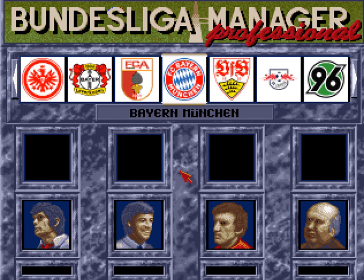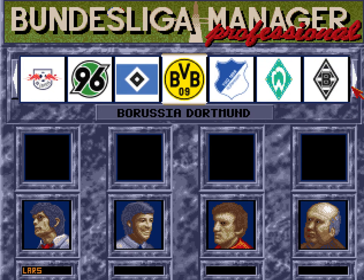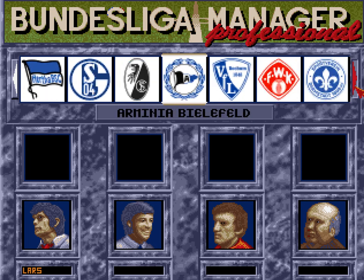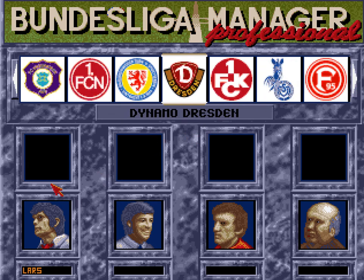Jetzt würde ich das Spiel starten. Ich spiele mit Dynamo Dresden und gebe erstmal meinen Namen ein. Ihr seht hier die Logos – das ist alles aktuell. Die Vereine... RB Leipzig gab es in der damaligen Zeit noch nicht. Das sind jetzt erstmal alle Bundesliga-Vereine. Jetzt kommen wir zur zweiten Liga. Und ich nehme Dynamo Dresden.